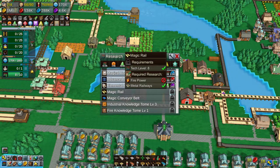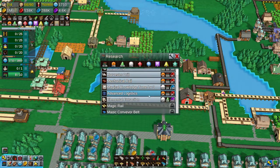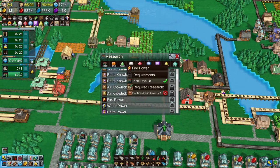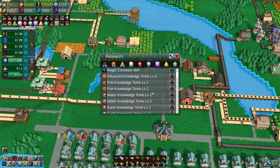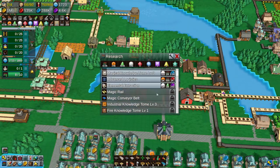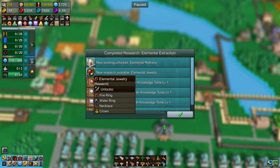We need magic rail which is under firepower. Firepower is under Firetome 1, tech level 8. Firetome is under elemental extraction. Oh, I didn't even click - I just clicked on it and it went. Oh no, I thought you had to click twice. That was rough.